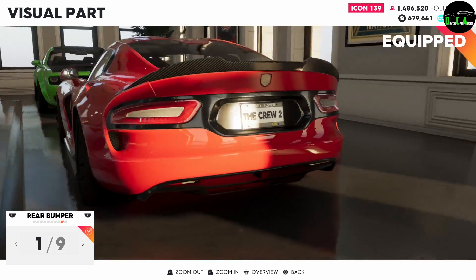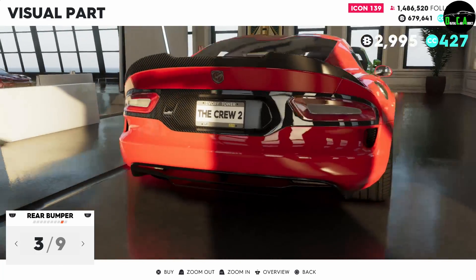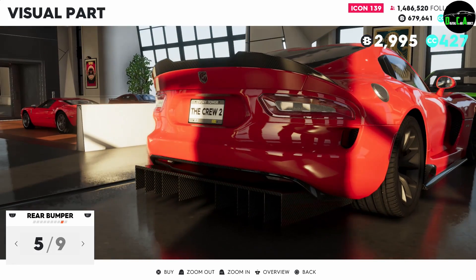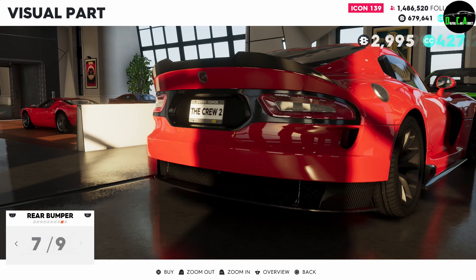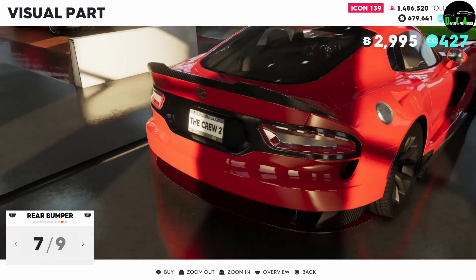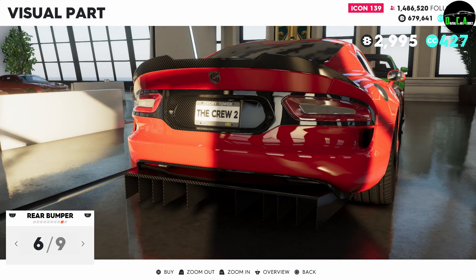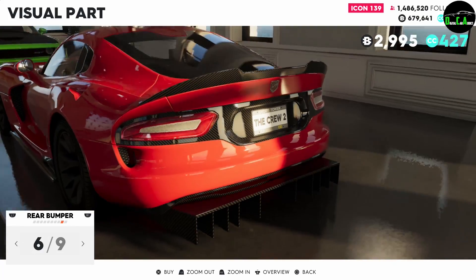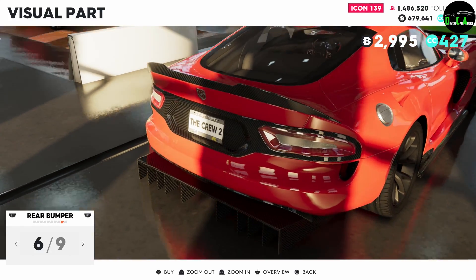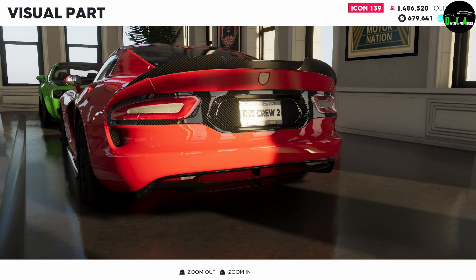Next up, for the rear diffuser — standard is black around the lights, then you can do it colored, carbon fiber like the Viper ACR, and then the race car diffuser. The Viper ACR diffuser definitely is not that large — that's just over-exaggerated, sticks out way too far. That's too much. I'm just going to do the carbon fiber there.